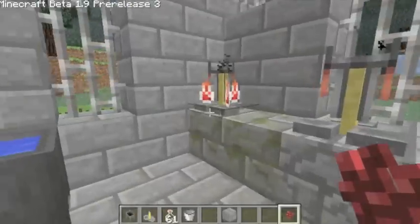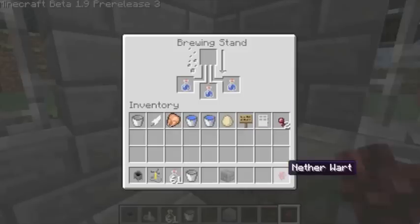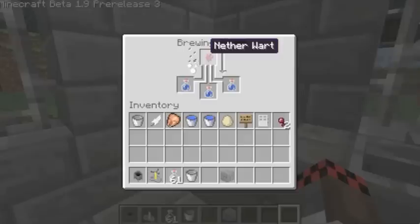The first one, using nether wart, is I'm pretty sure called the bland potion. So when I've got my three bottles there, I'll put this in the top, and basically what that will do for me is when I put it here it will start baking away.